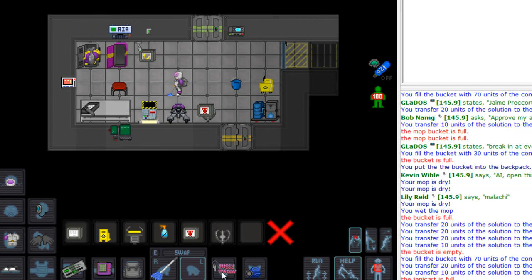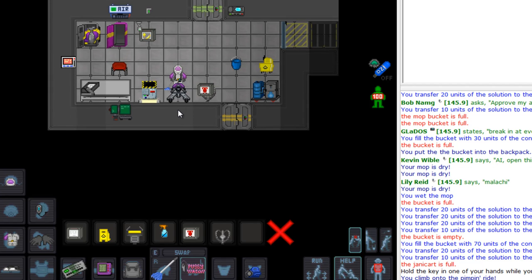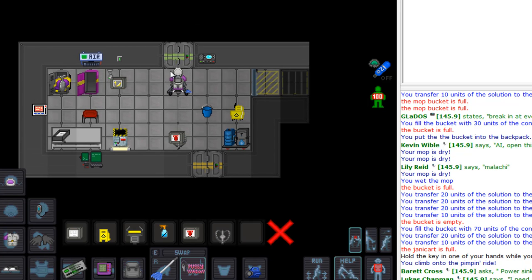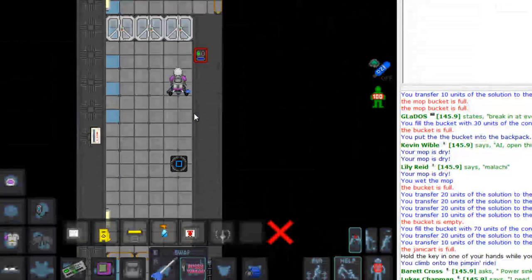So what I'm gonna do is take my keys out. Left click onto the cart. Hold the key in one hand — what you do is left click on yourself, have the little square pop out and drag yourself on. There you go, now you're on the janitor cart. It's pretty fast; you can get stuff done.